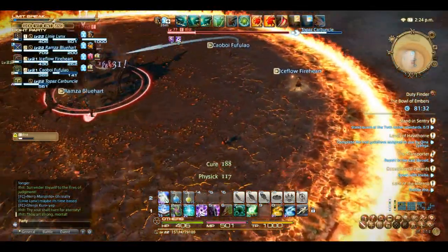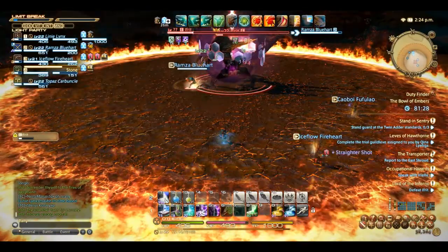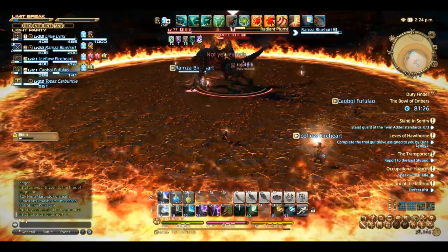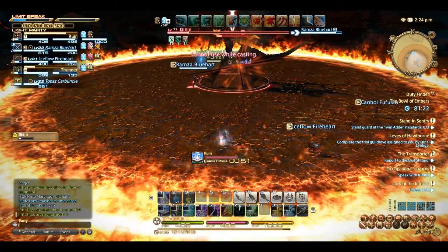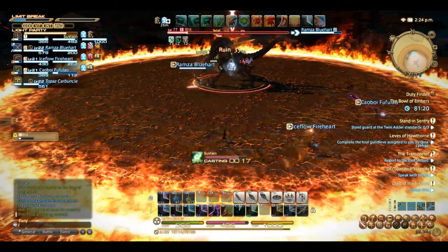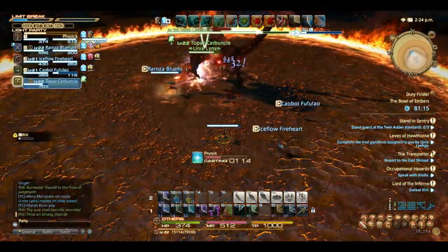Now Ifrit is at about 20% health. I avoided an attack ripple — he's pretty much almost dead. You just have to finish him off and avoid any ripples. It's a pretty easy fight; I was really just killing the boss.